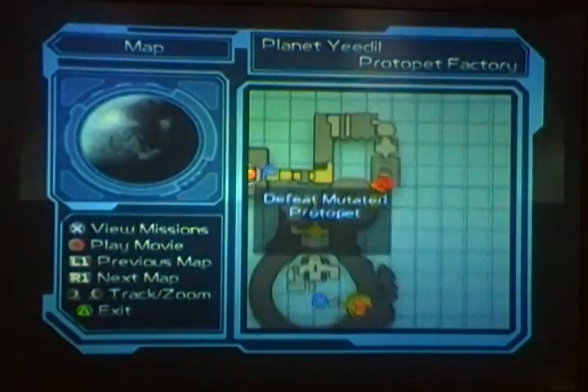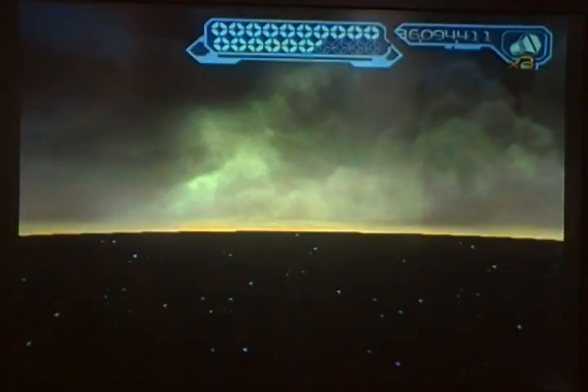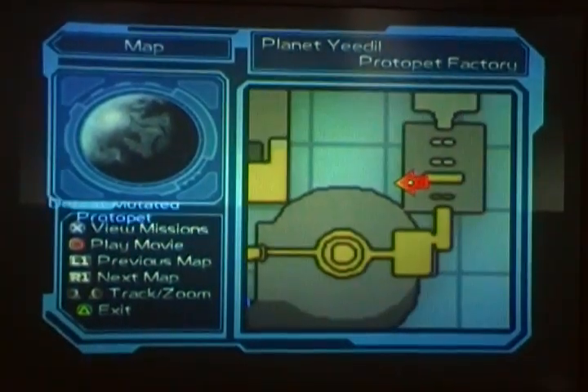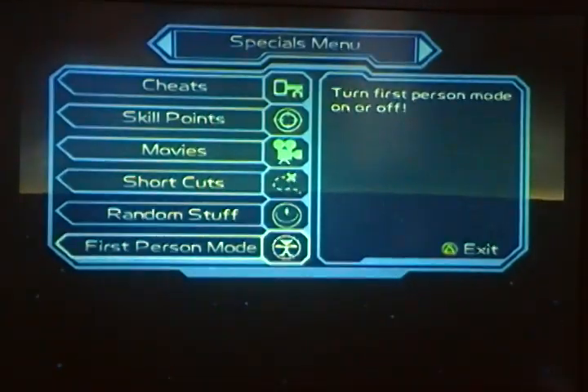Eventually you'll get onto the roof. Yeah, so you get on the roof and you want to go this way. Set yourself up just like that, get right on the edge, and then you can take off first person mode.